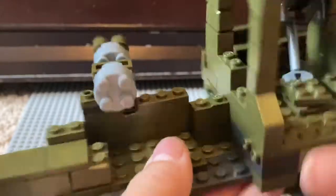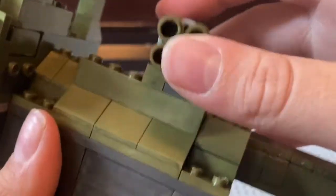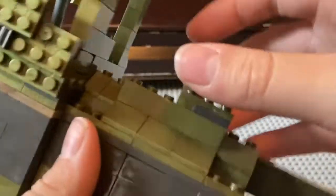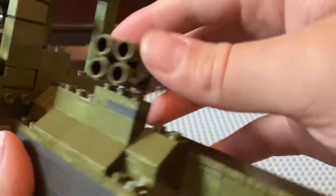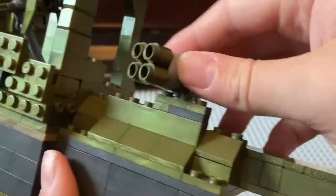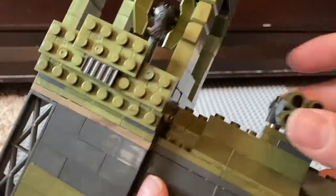There's also this little blocking area so that figures don't have to get shot by everything. And there's this rocket launcher pad thing that can go up and swivel — it's just a really cool little rocket setup. That covers the top of the base.